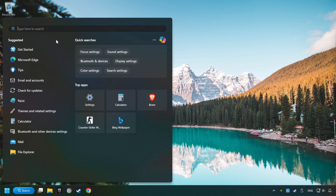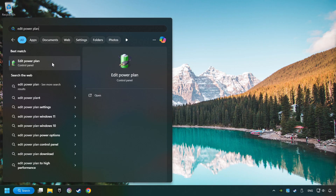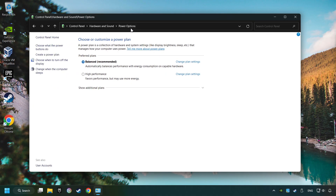Click on the search box and type in Edit Power Plan. Click on Edit Power Plan. Then here, click on Power Options. And then select Ultimate Performance Mode, if it's available as an option on this list.